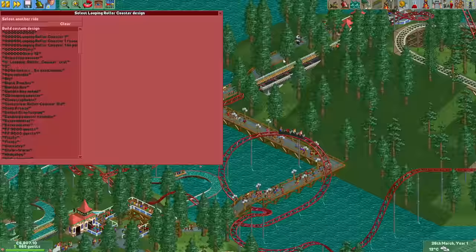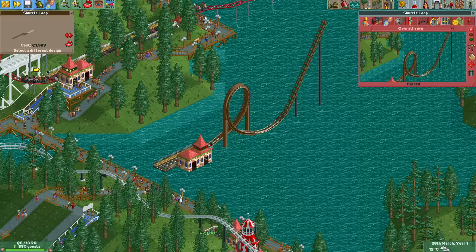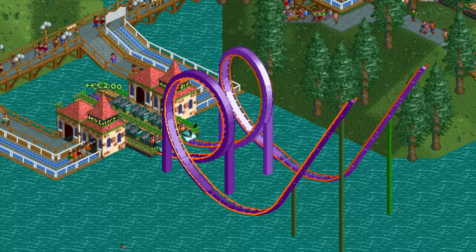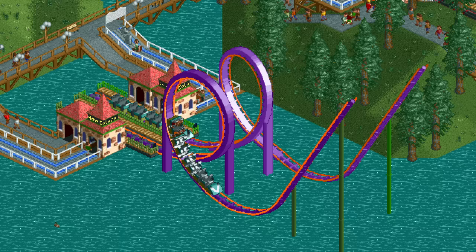Now that the park is fixed up it's time to start building some rides, starting with something we've all built as kids: two synchronized shuttle loops. Except I forgot to turn on synchronization and didn't realize it until two hours later. These two might look like they have the same color scheme but they actually don't — the one in the back has colors we all know and love, but the one in the front only has new colors.